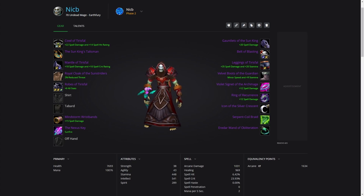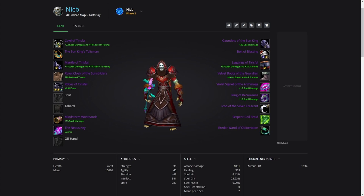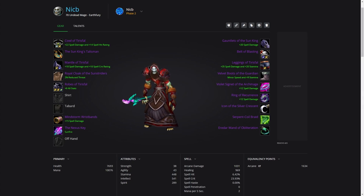One last thing before we jump in: the DPS numbers shown on screen come from the mage sim sheet — I'll put a link down below. Key assumptions I made are that I was in a group with a shadow priest and a resto shaman, fights were 5 minutes in length, and I had one innervate per fight. If your kill times or group compositions vary, feel free to sim your own results. The gear and explanations shown should still be relevant in most cases.